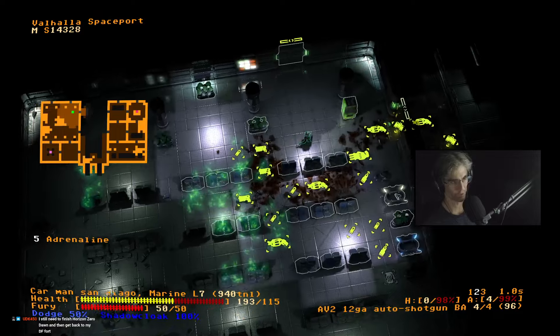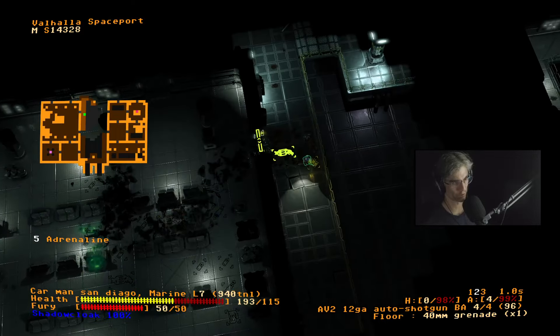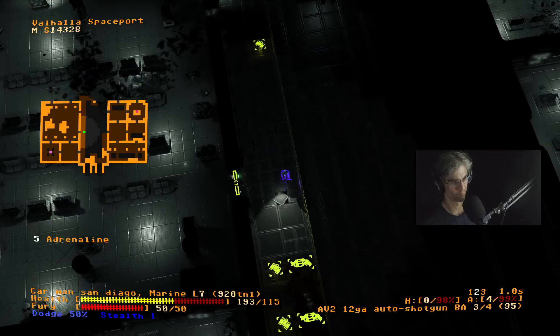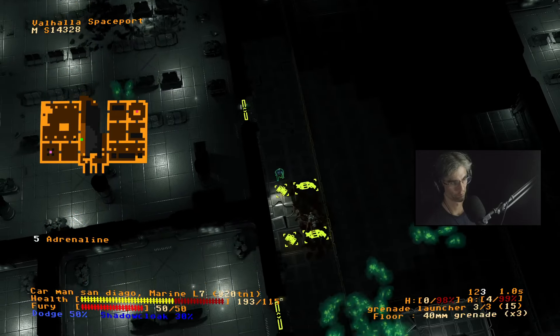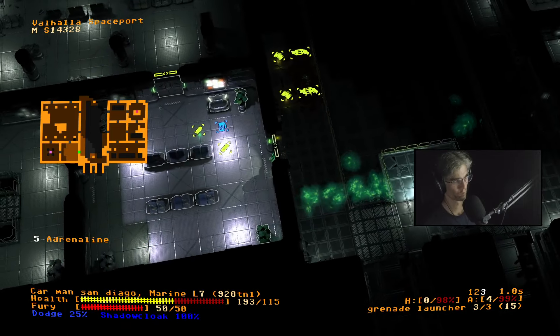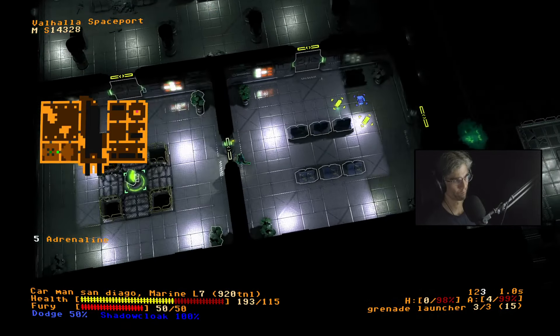So the other thing about Shadow Cloak and the named items — the green items specifically — is they level up. As they level up they increase in stats. Yeah, so I've unlocked the hangar.